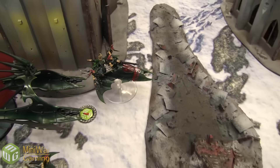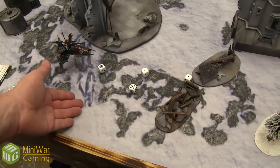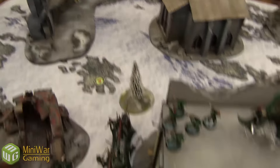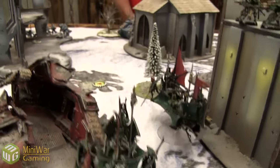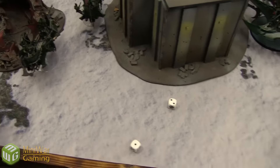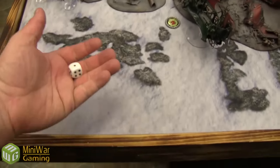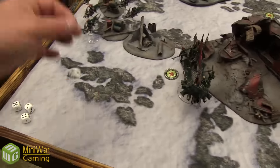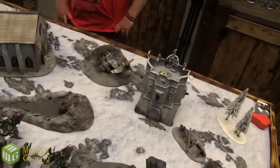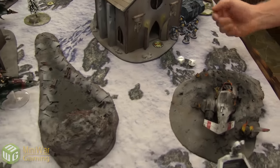This Venom fires its Splinter Cannon into the last Long Fangs, hitting on threes, needing fours to wound — two shots, both saves made. Snap firing a Dark Lance into the Marines — misses. My Ravager fires three Dark Lances into the Land Raider, hitting on threes, only one hit, glancing on fours — does nothing. The Raider's own Dark Lance also hits but does nothing. Shooting concludes. Long Fangs pass morale at Leadership 9, Grey Hunters also pass.